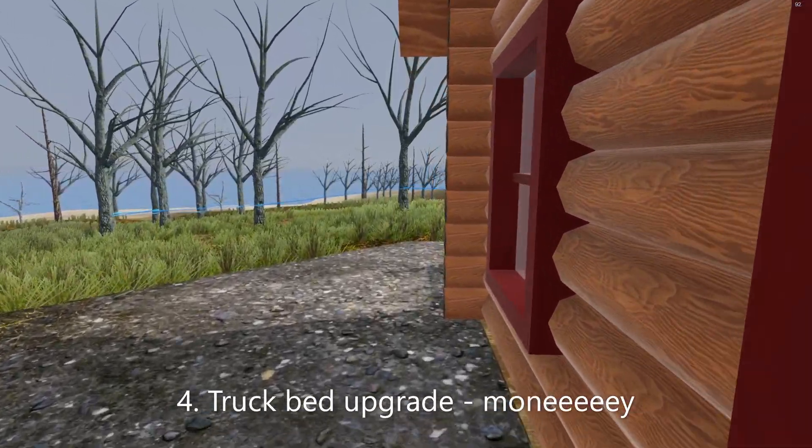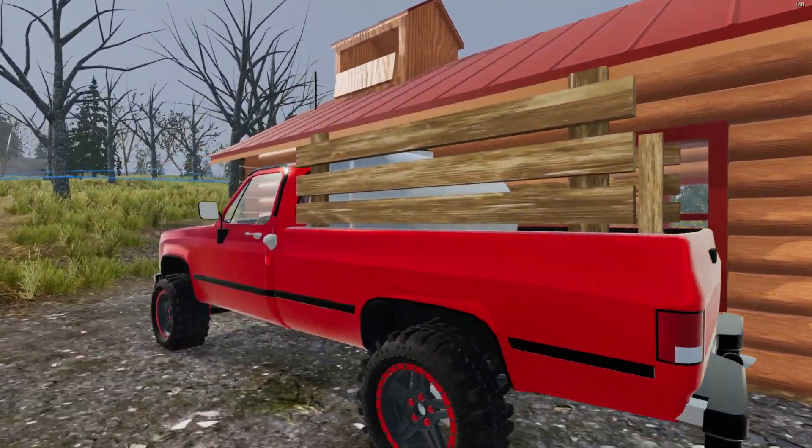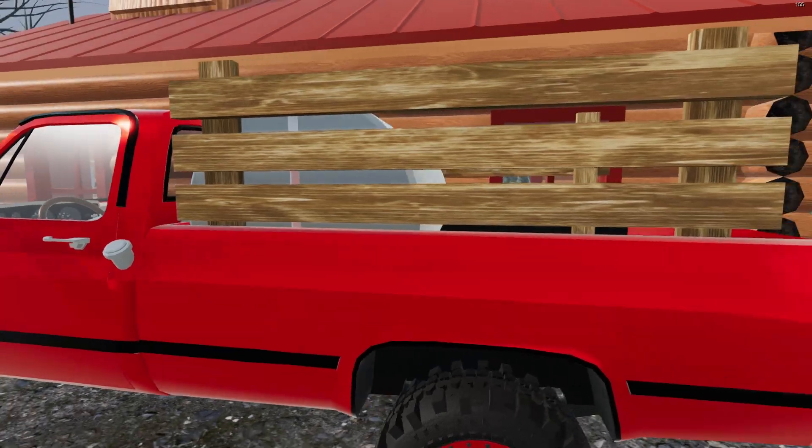Number 4: Get the tank bed for your truck and start parking your truck next to the sugar shack. With 50 trees it will fill in a week, so you can deliver every Friday.